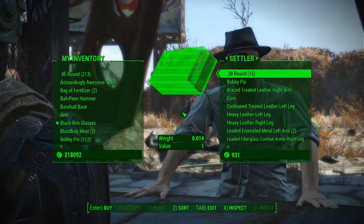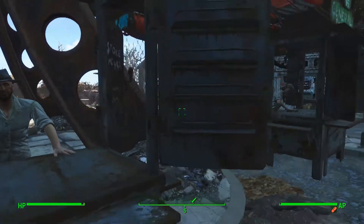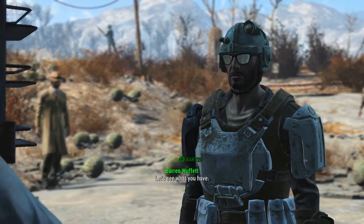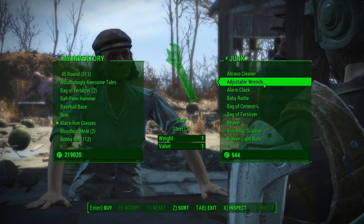This means that I'm always making the 15 caps per tool with no downside, regardless of the price. When recording the last episode and this one, anytime I would find any of these tools in the Commonwealth, or would sell purified water to any vendor, I would buy any tool that they would sell. That way, I was able to accumulate a bit over 100 tools, getting more than 1,500 caps.